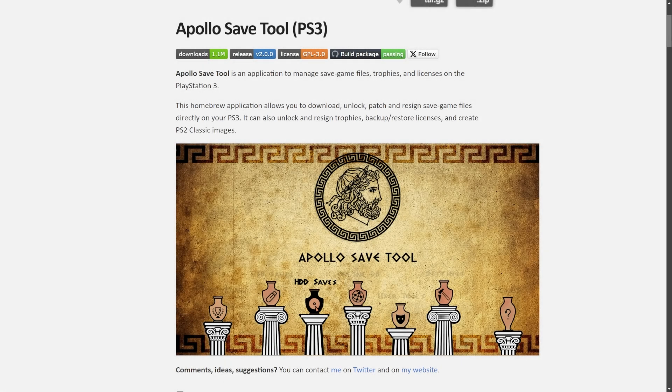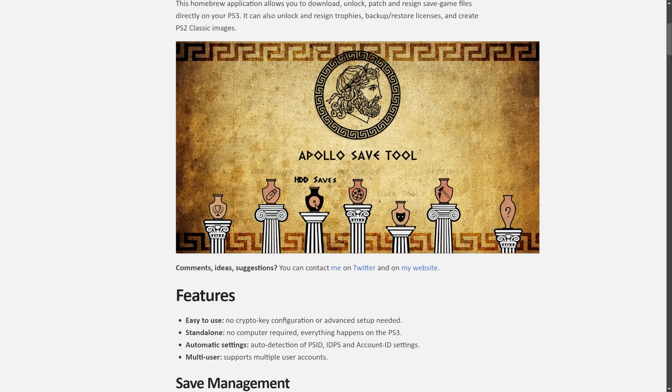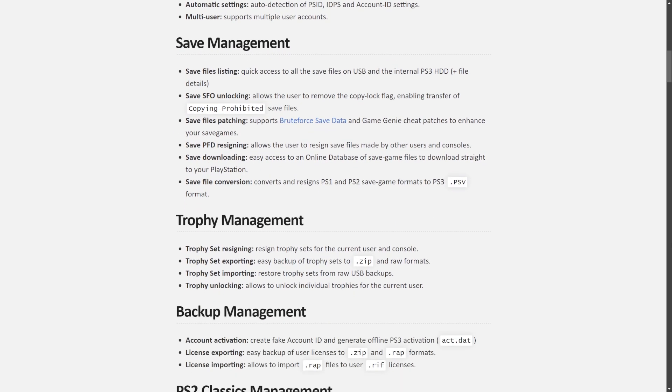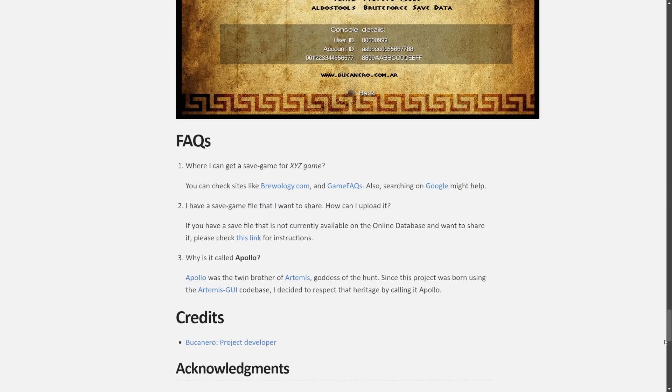The application we're going to be using is Apollo Save Tool, which I have covered before. It is really a Swiss army knife of awesome stuff you can do with the PS3. As you can see, it says you can download, unlock, patch, and resave save game files, as well as unlock and re-sign trophies, backup and restore licenses, and create PS2 classic images. We're really just going to be focusing on PS3 saves here, but there are many other things you can do. I'll have the GitHub page linked down below so you can download it and check out the features, settings, and Q&A.